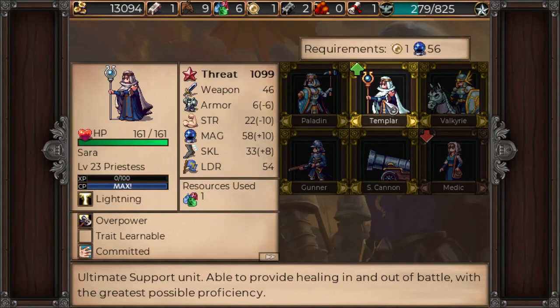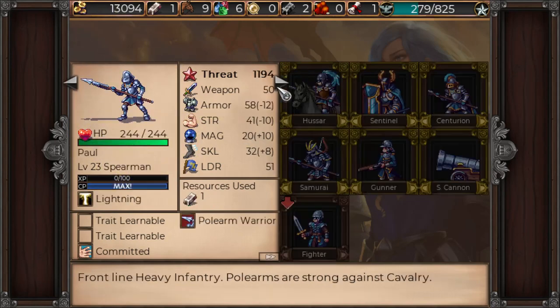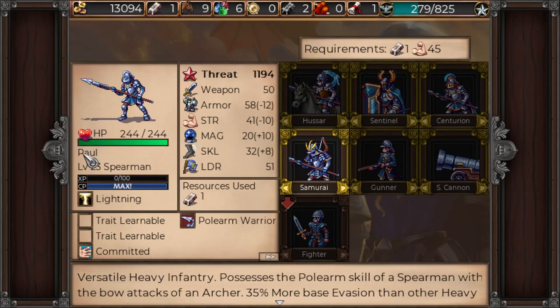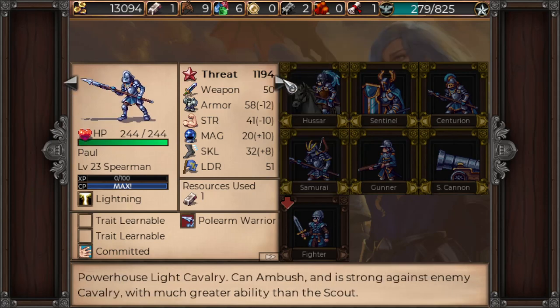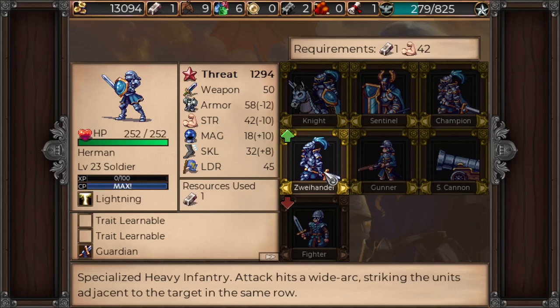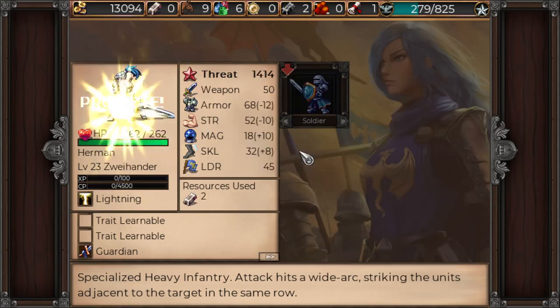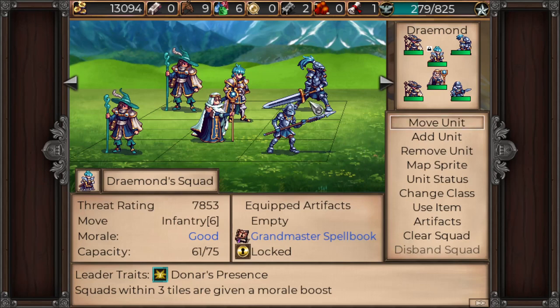You can become a templar. But you can become a Zwyander — what do you get for that? A little bit of health, tons of attack and strength, wide arc attack. Nice. Pretty happy with that.